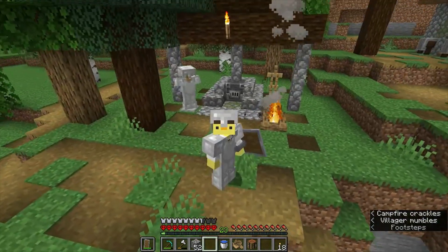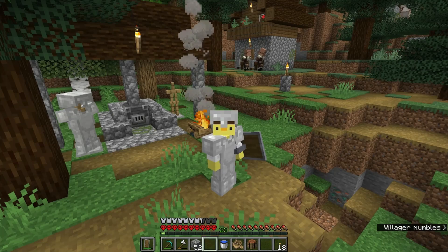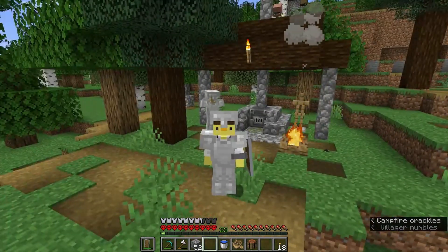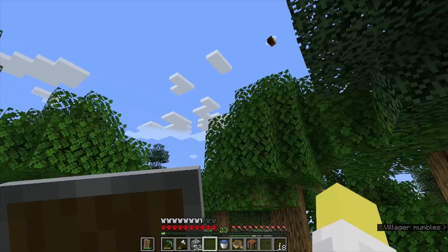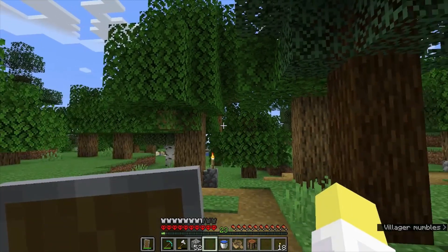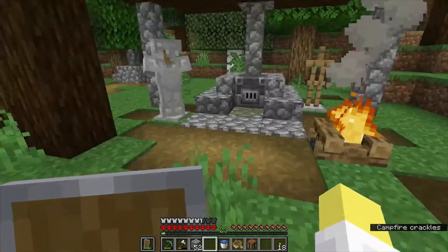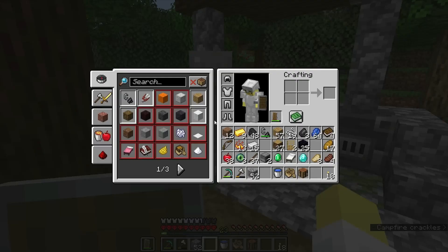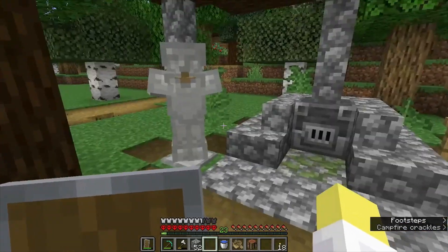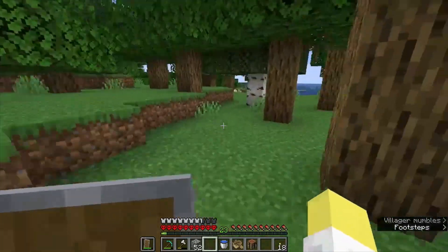This is our 14th attempt to speedrun Minecraft in hardcore, and this is part four. The plan is to find the stronghold. At the end of the last episode we threw an eye of ender and it indicated we still need to go southeast. I just swapped out all my iron armor with full-durability iron armor from the village.